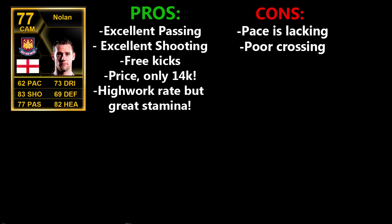Now moving on to the pros and cons. For the pros, he has excellent passing, excellent shooting, his free kicks are pretty good, and he's priced at only 14k — which is crazy because he's a very good player, so I recommend picking him up. He has a high work rate and great stamina, which means he does a lot of work.